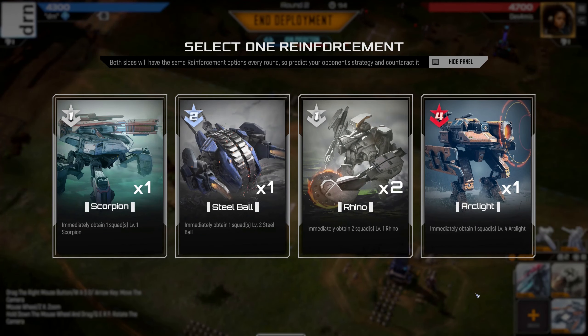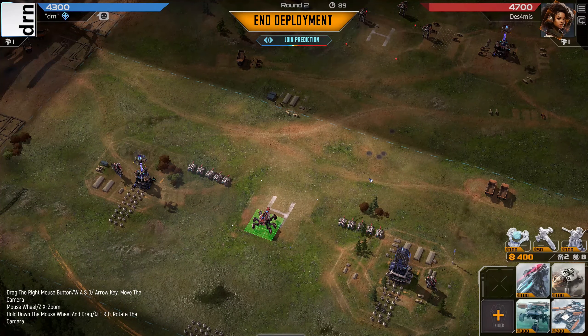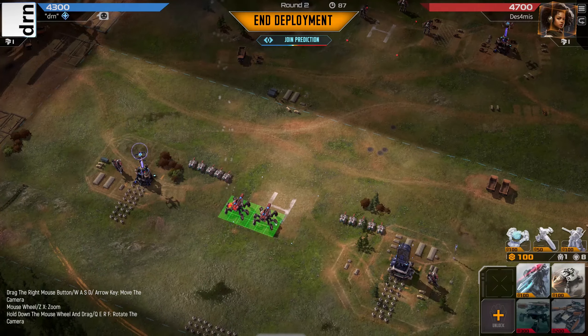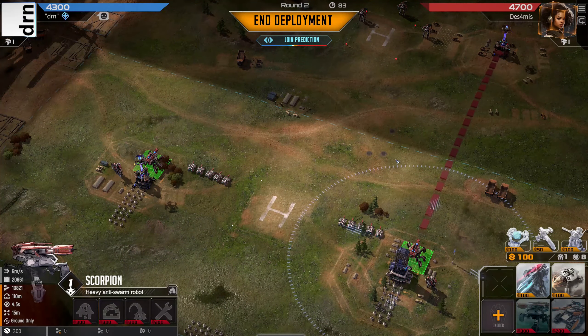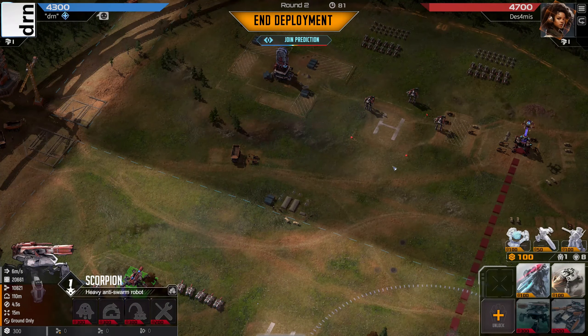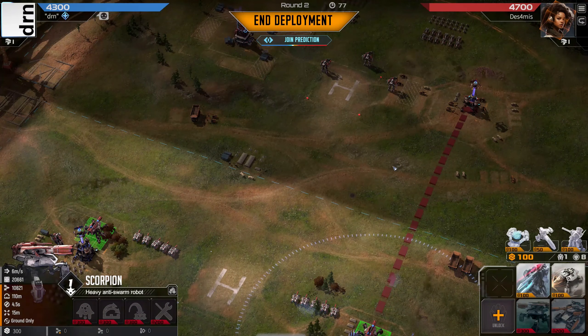This is bad for us. Everything here is great at killing tanks. I think we have to take the Scorpion now and try and eke out a positional advantage. Let's give them a buddy and use them to bodyguard our snipers. Scorpion is one of my favourite units, but it's very vulnerable to Stormcallers and Phoenixes, and has a hard time getting through chaff on its own.